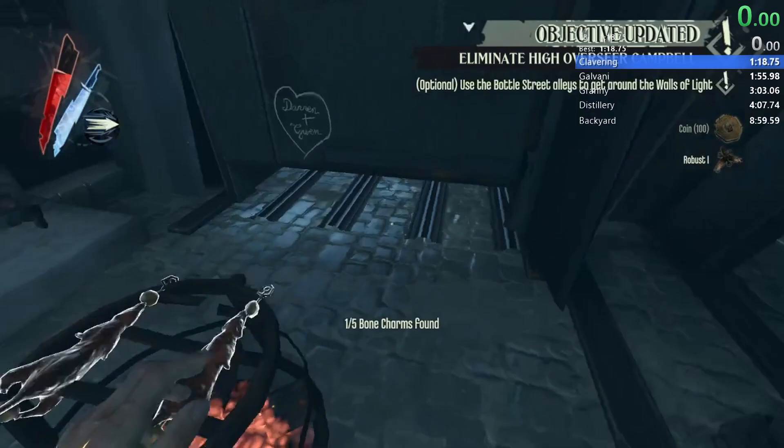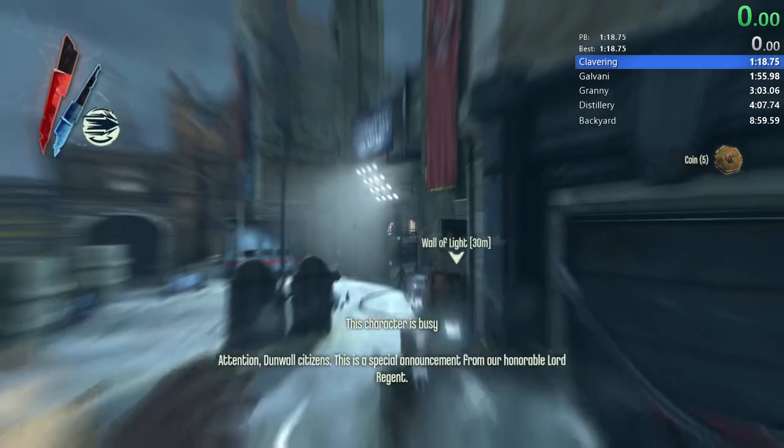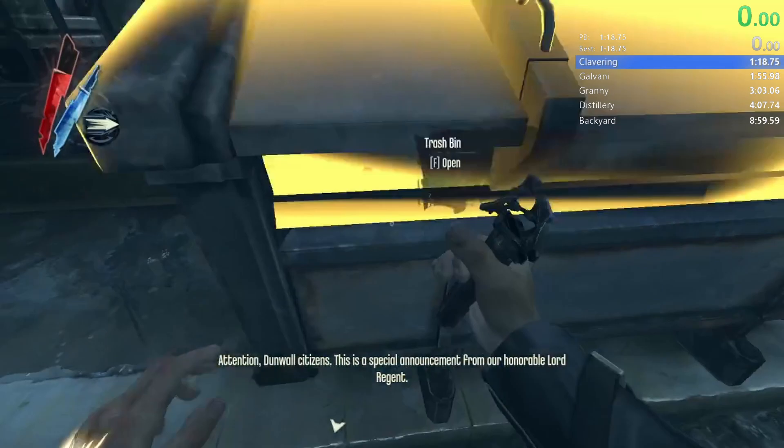A slight change here is keeping the camera high for this slip clip, allowing us to make it in one blink instead of the usual two. We then keep our sword out and use the saved blink to blink twice to the woman and steal her coins.